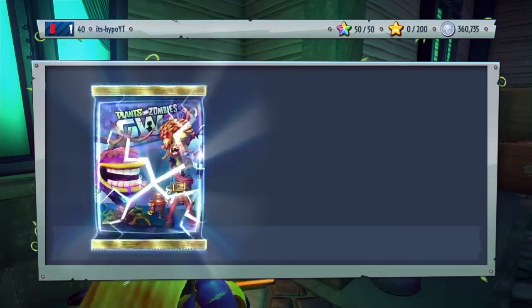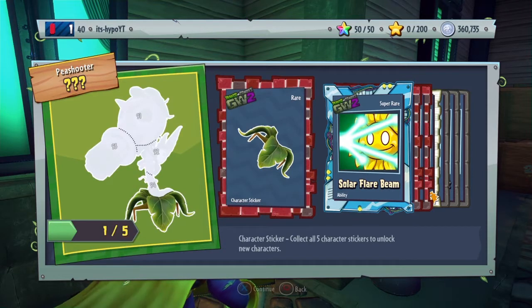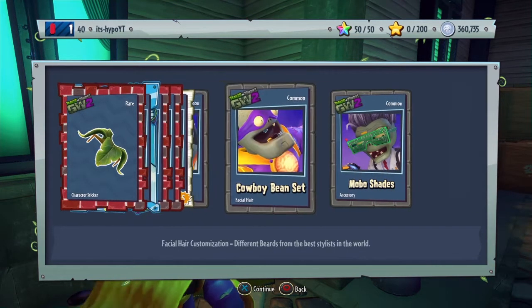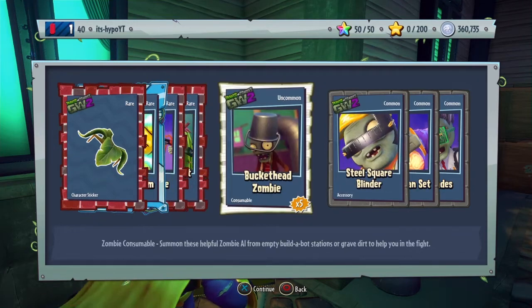This is the fifth pack. I get a piece of a Commando Pea, solar flare beam — an ability for the Sunflower — bolted orange, gold astronaut set, moto shades, cowboy bean set, and the steel square binder.